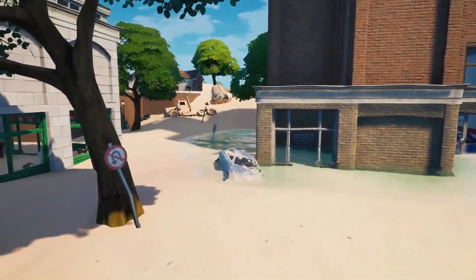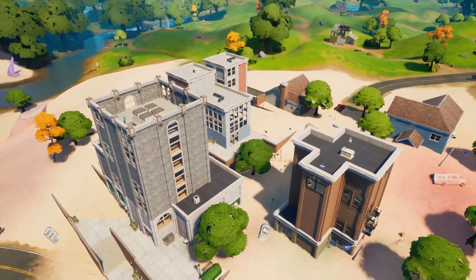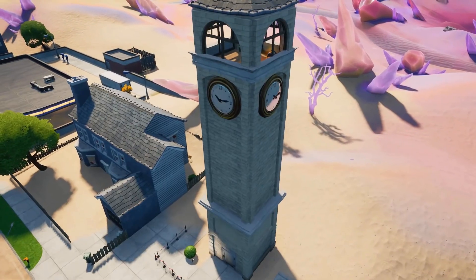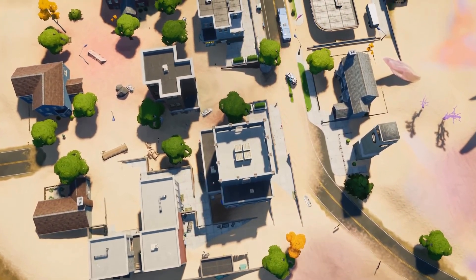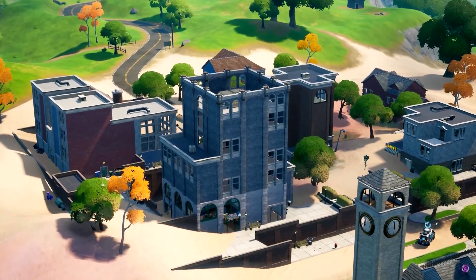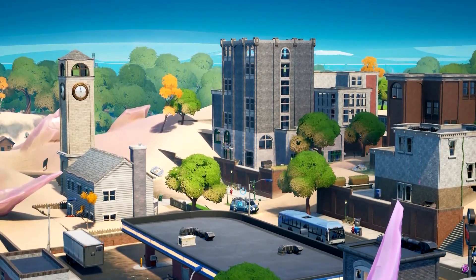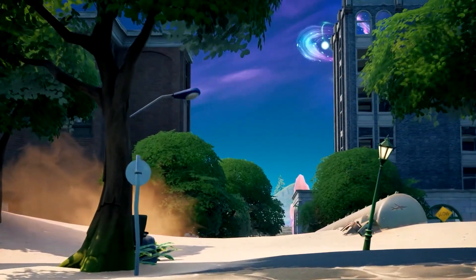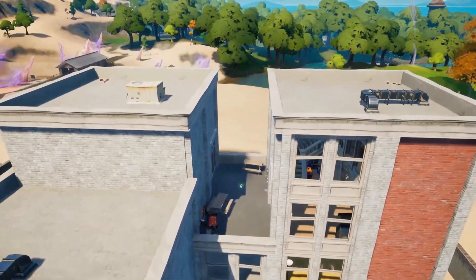It wasn't until Chapter 2 Season 5 that we saw Tilted Towers finally return. But this time it was called Salty Towers — a mix of both Tilted and Salty Springs. The Zero Point ended up colliding worlds together and was left so unstable that it brought us this mess of a point of interest buried in sand. As much of a mess it was, it was an awesome mix of past favourite locations and it kind of gave the feel of old Tilted vibes. It's a solid Tilted Towers remake and I definitely enjoyed playing on it.